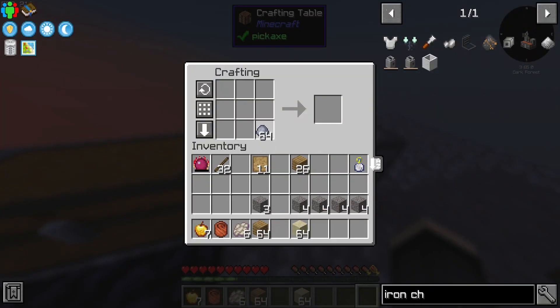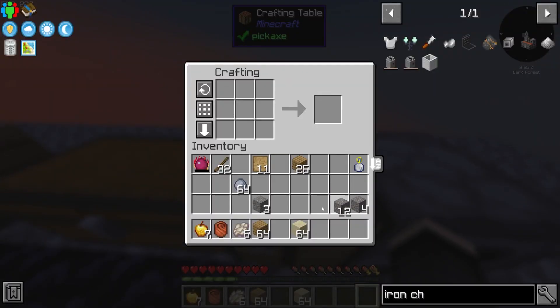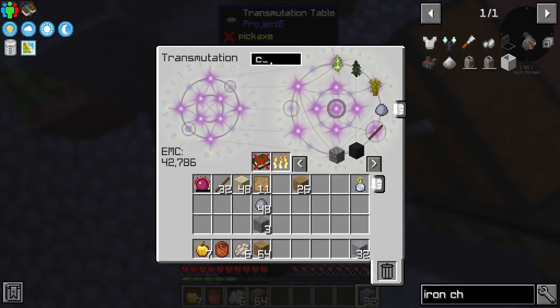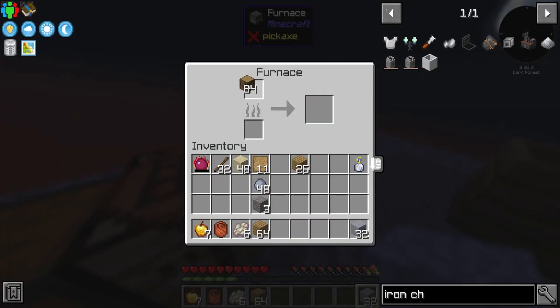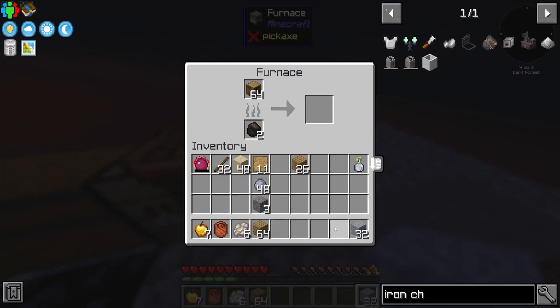To get this meltery we're going to need a seared melter, which uses seared bricks. We'll get those from grout, which is a combination of sand, clay, and gravel. I should have some gravel left — that'll give us four of them. Clay, grab a stack, sand, we'll just grab a stack. We'll need some oak and some charcoal to get this running.